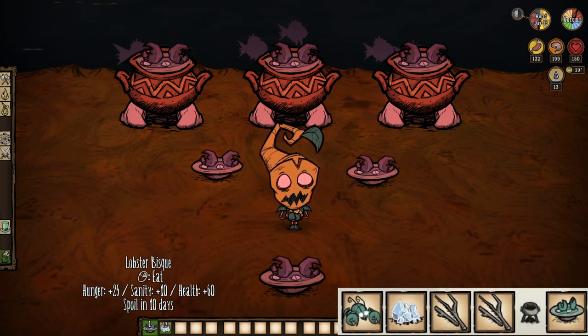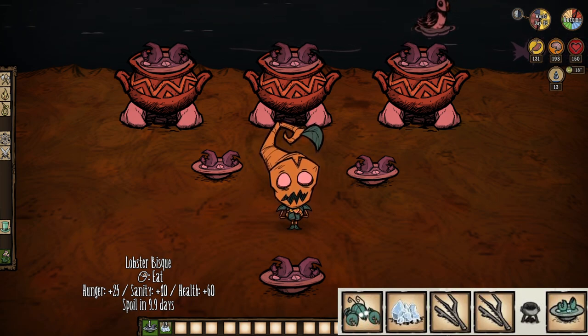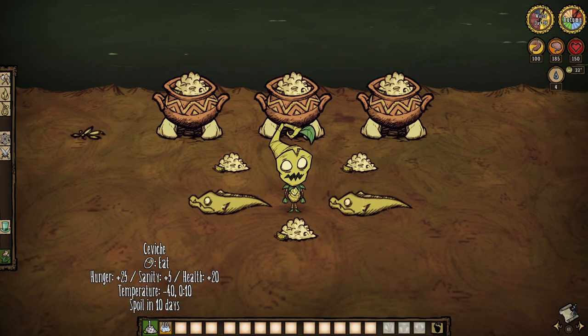Lobster bisque is yet another ice-requiring crockpot dish and certainly one of the most recent additions. The recipe is quite simple, and for your troubles you will enjoy 25 hunger, 10 sanity, and 60 health — a slurp. Not bad at all, just beware the claws.